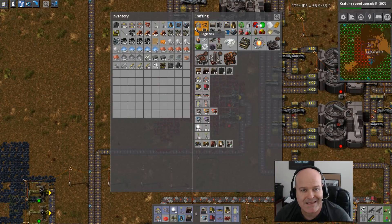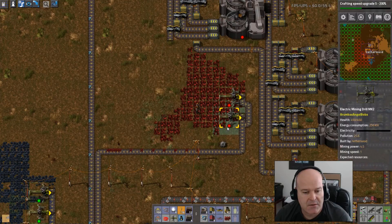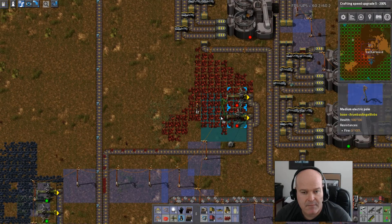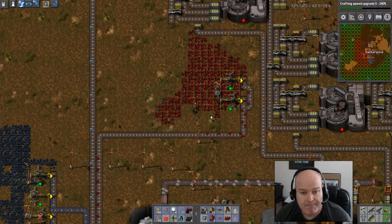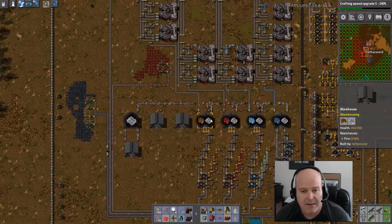Again, we're switching to the larger poles. Let's just make a bunch, because they're better — you don't need as many of them. So we've got double — that's double the ore production. That should help a lot.